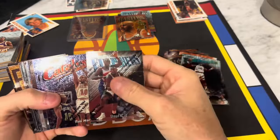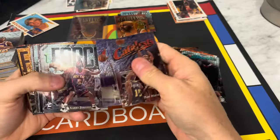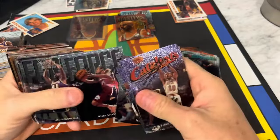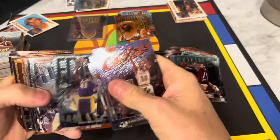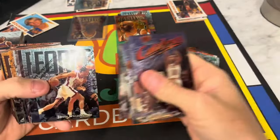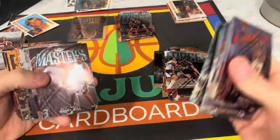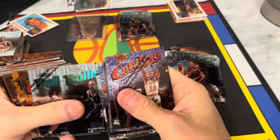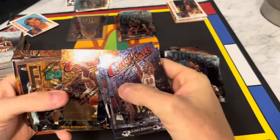Ball Hawks: Olajuwon, Shawn Kemp, Hardaway, Rice, Vin Baker, Jim Jackson, Stoudemire, Larry Johnson, Sprewell, Lorenzen Wright, Kukoc, and Iverson Force — that's a good looking card. Eldon Campbell, Tom Gugliotta, David Robinson, Jason Williams, Shaq Force, Grant Hill, Reggie Miller, Drexler, Eddie Jones. Then Catalyst — Rare. These must be a harder insert.